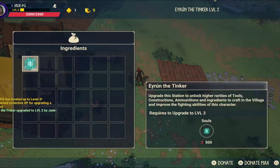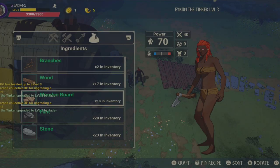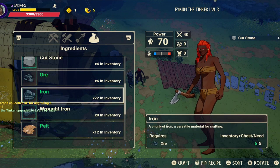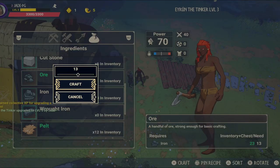Of course once you've upgraded the tinkerer to level 3 that's where you should be able to go ahead and start crafting cut stone, raw iron and of course the wooden planks. So the shipyard shouldn't be something that you focus on first. You still need to go ahead and get your quarry and your lumberjack farms up and running first.